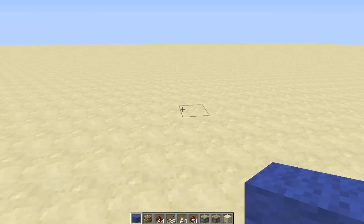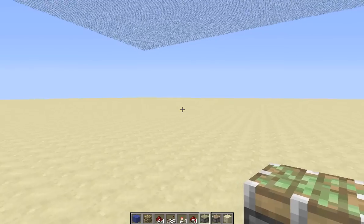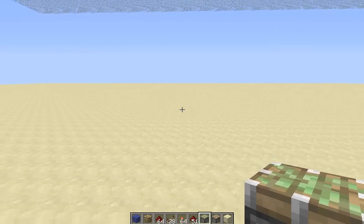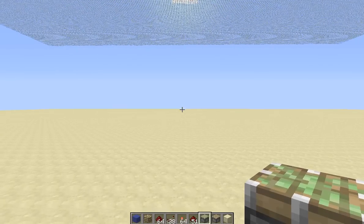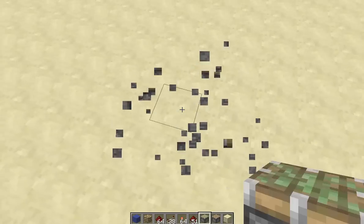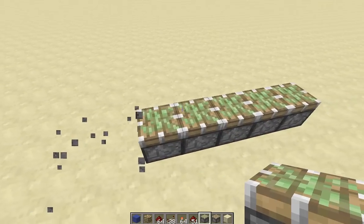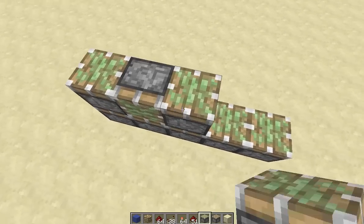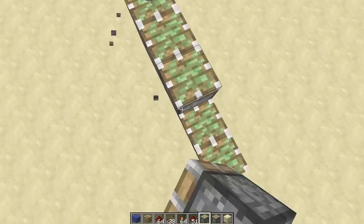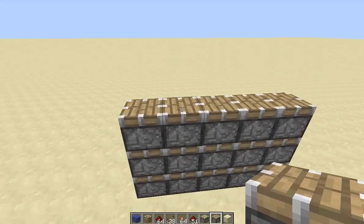All right, so here we are, let's get going. Ignore that stuff please — I just needed a flat sandstone in the world to build this tutorial on. So to start off, you're first going to decide where you want your portcullis. You're going to start off by placing five sticky pistons facing upward, then five more on top, and then five regular pistons on top of that.